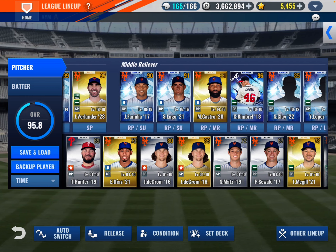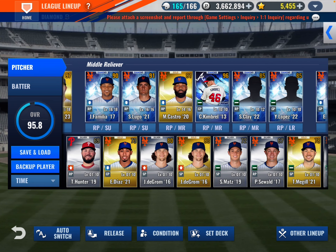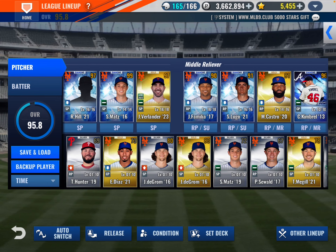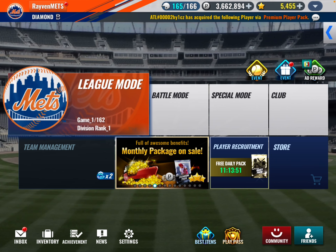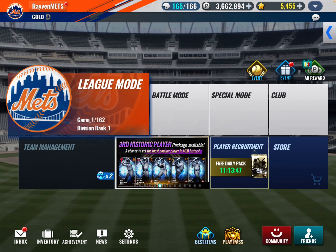Then I got Familia, Lugo, Castro, Craig Kimbrell — which I think I just got his prime — Clay, Lopez, and Edwin Diaz. So again, we will do some powering up, upgrades, and combos off-camera, and we will come back in the next video.